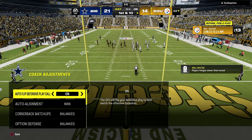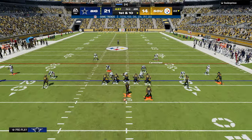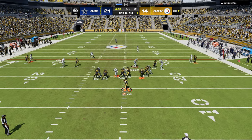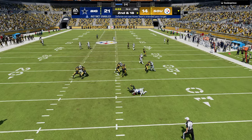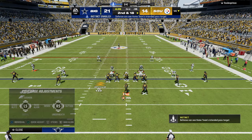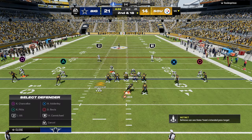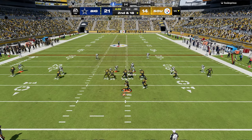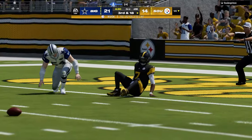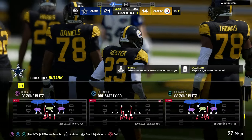He's going to Gun Spread. Whenever I play Gun Spread, I think this defense is really good against it. Manning up the slots against spread is just so good — just pressing them, shading underneath, and then using these outside thirds. With yellow zone protection, those outside thirds will never get beat when you have match on, especially in spread.